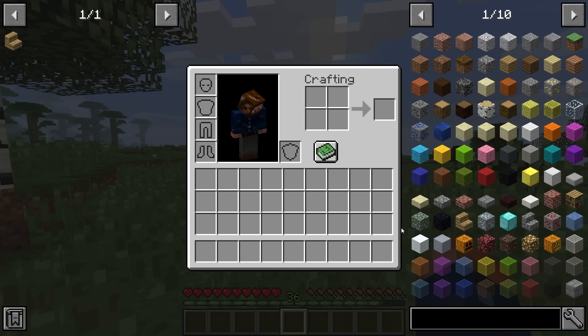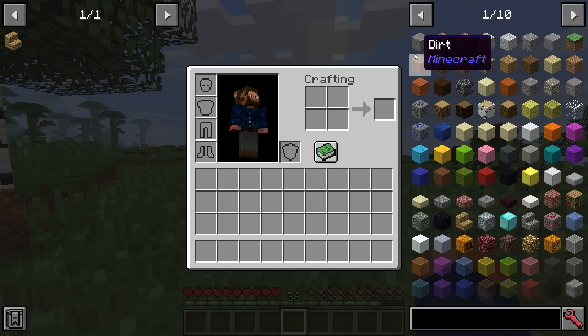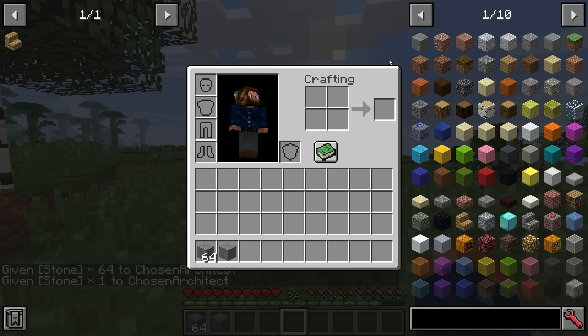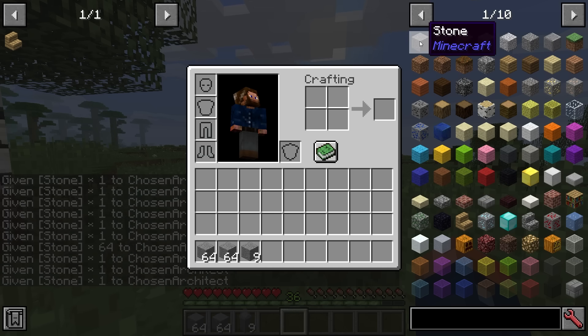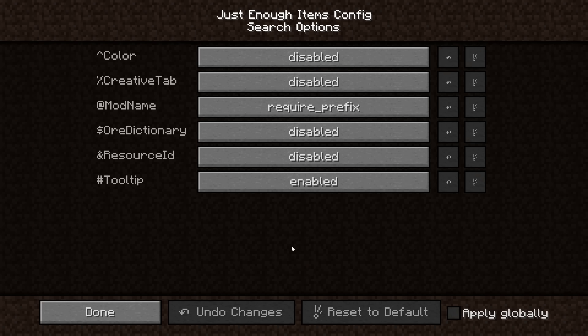As mentioned, when picking up a stack, if you don't want it on your pointer and want it to go directly into your inventory, you can change the mode to 'Give to Inventory.' In cheat mode, left-clicking will then give you an entire stack, and right-clicking gives a single item — very helpful especially if you're building a map.